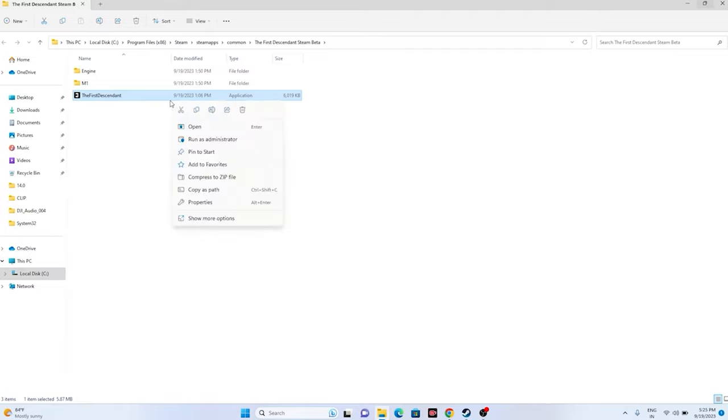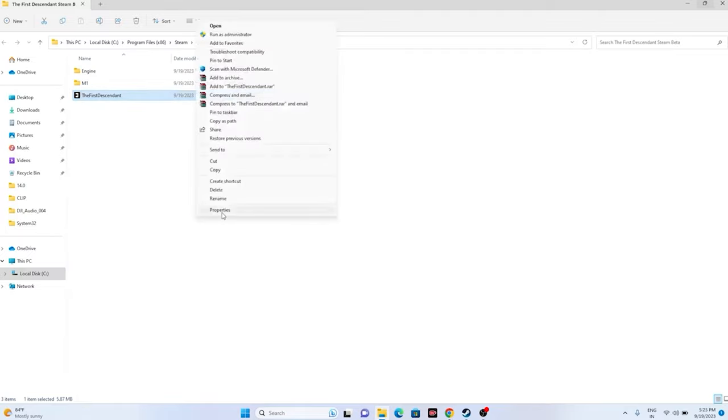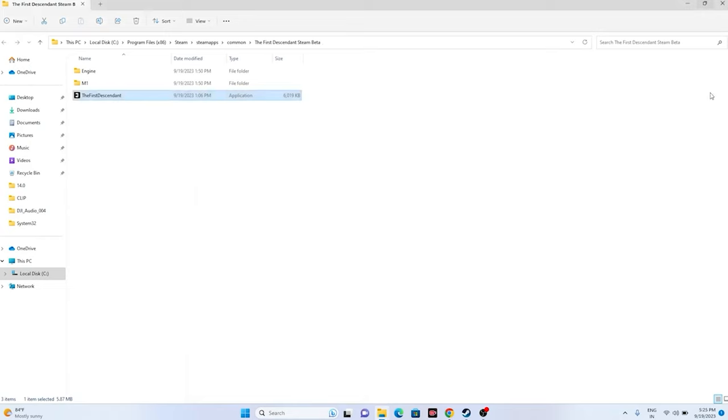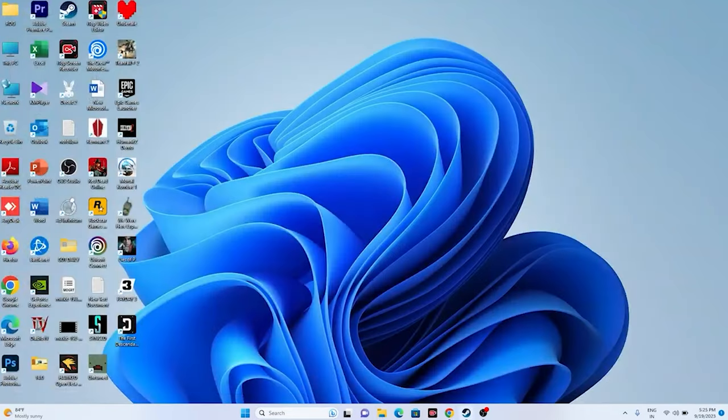If that is not working, try running the game in Compatibility Mode. Right-click the executable, go to Show More Options, then Properties. Click Compatibility, check Run This Program in Compatibility Mode. Select Windows 7 or Windows 8 as appropriate, click Apply and OK, then try launching the game.